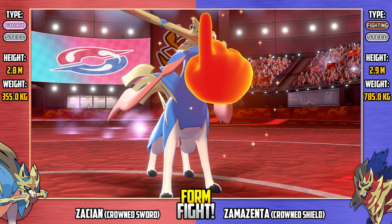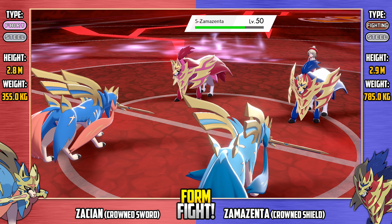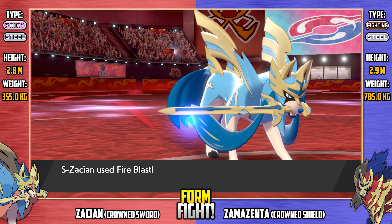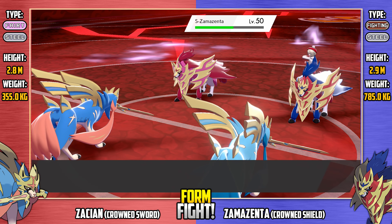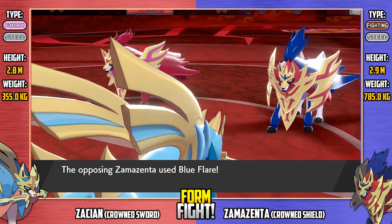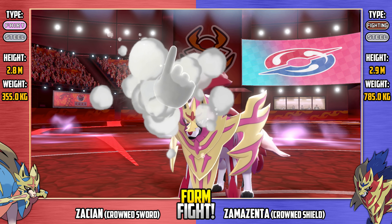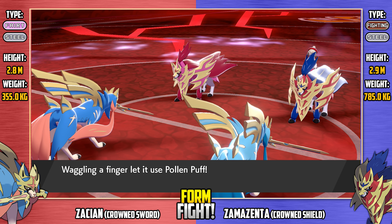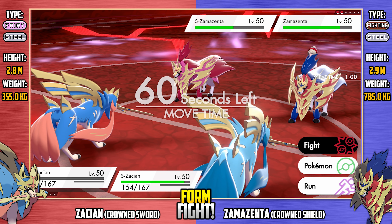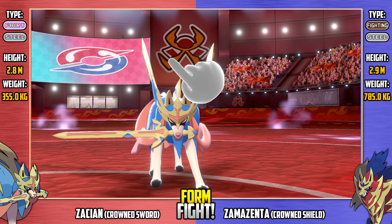Regular Zacian starts the next turn and goes for Revenge on shiny Zamazenta — not a lot of damage because of that Psychic typing; it would have been super effective as a Fighting type move on a Steel type. Fire Blast from shiny Zacian onto shiny Zamazenta — would have been super effective on regular Zamazenta who still has Steel typing, so Zamazenta got very lucky there. Here's Blue Flare — that will be super effective on regular Zacian — massive damage, not quite enough to take it down but my word that was impressive! Here's Pollen Puff from the psychic-type Zamazenta on regular Zacian — not enough to take it down, but that Zacian is in a dangerous position.